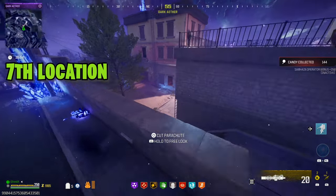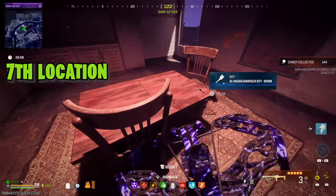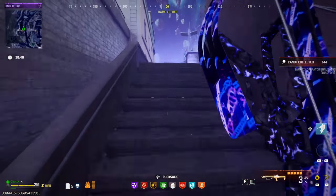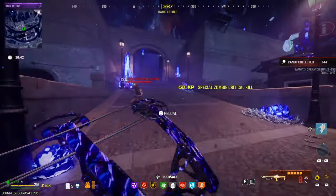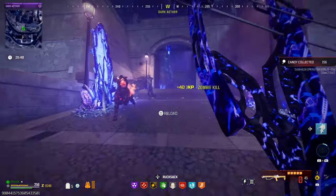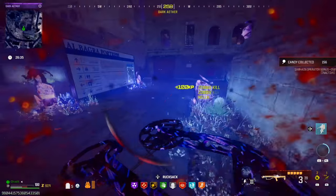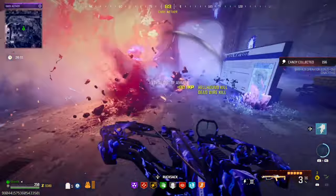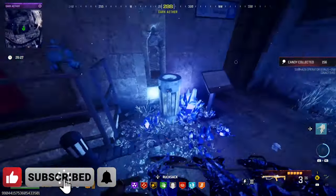The last key location is in this building closer to the area where the escort contract ends — the last station of the escort contract, right here. Let me just get rid of these few zombies. Anyways, I hope this video is useful and informative for you guys. Let me know if you need help with anything else in Modern Warfare 3 Zombies, and I'll catch you in the next one — cheers!